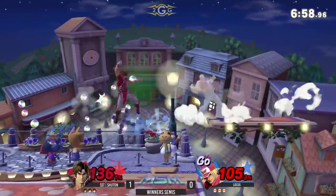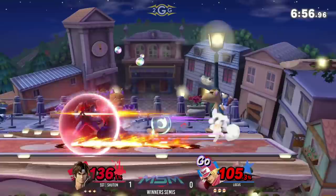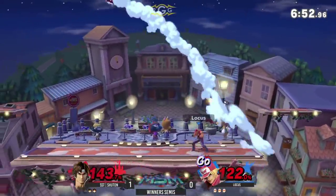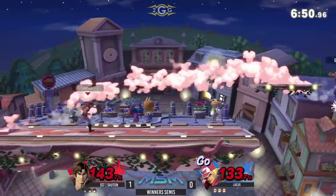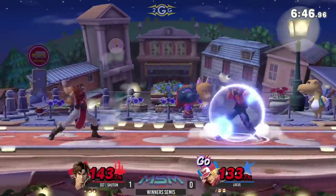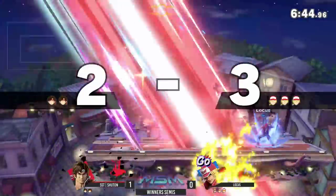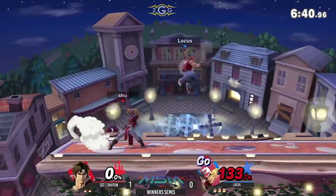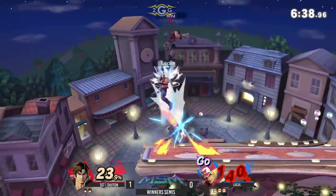That smash to catch the landing right there — the move is gigantic, after all. Makes sense because he's got the biggest whip. But that's the thing about Terry's Buster Wolf: it is a command grab, but it's not a traditional command grab in the fact that it doesn't go through shield — it's more like a tether grab, similar to Isabelle's fishing rod, but no amount of shield would have saved you from that Power Geyser.